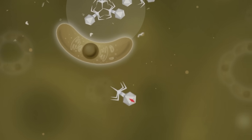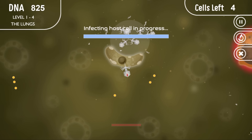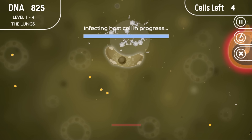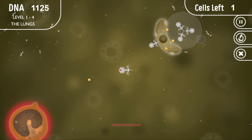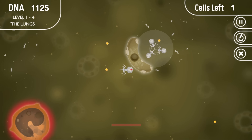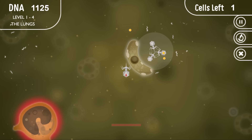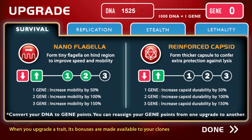I will be back though. Oh, particularly if we do this one because all my princes are stuck in there. So infecting this cell should free six of our little helpers. But I think we're good. We just got one more cell to go. And it looks like this guy's beating me to it, he's taking all the glory. Well, thankfully I'm going to be taking all the DNA once it pops out. We have enough DNA to get another gene. So I think I'm going to increase my mobility by another 50 percent. So now we are really fast.